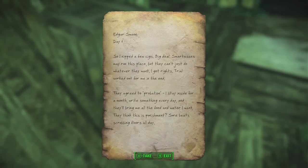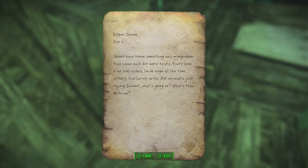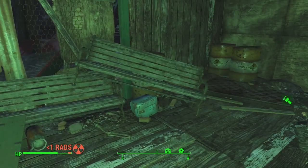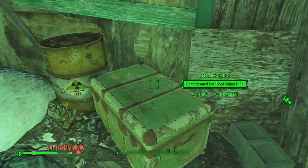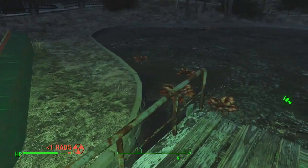Oh, here's early stuff. Day 1 - this'll explain more. 'I nipped a few cigs. Big deal. Smart asses may run the place, but they can't just do whatever they want. I got rights. Trial worked out for me in the end - they agreed to probation. I stay inside for a month, write something every day, and they'll bring me all the food and water I want. They think this is punishment. Sure beats scrubbing floors all day.' So he stole something - that's how all this started. And Day 6: 'Should've known something was wrong when they came back for more tests. Every bone in my body aches. But my mind's just racing. What'd they do to me?' So this guy was a thief, and his punishment was ultimately to become Swan. He didn't even choose this.